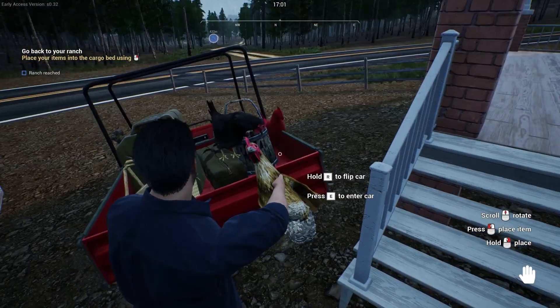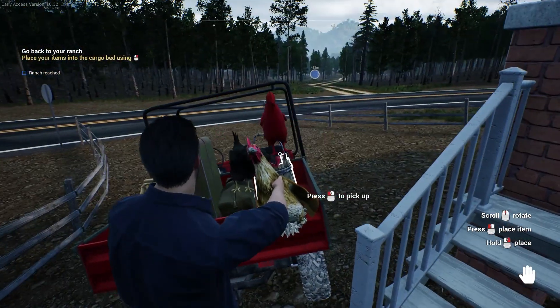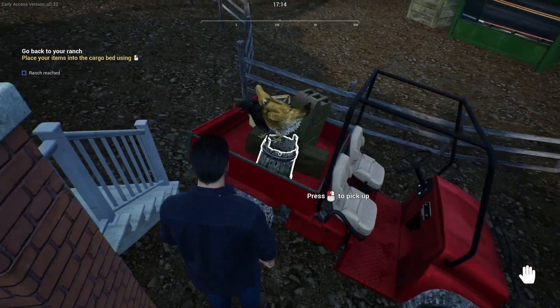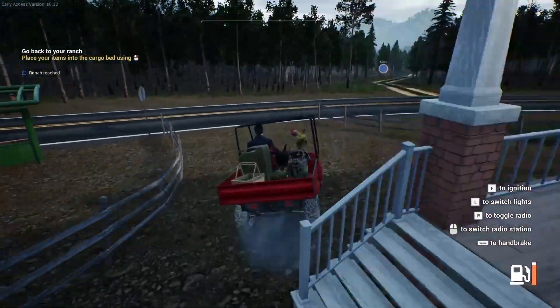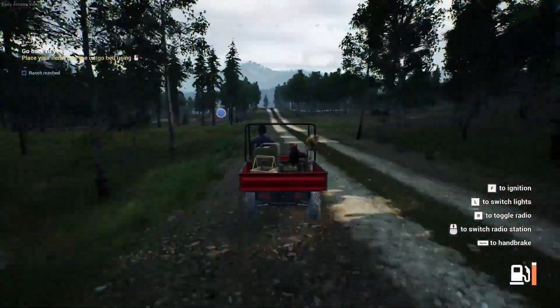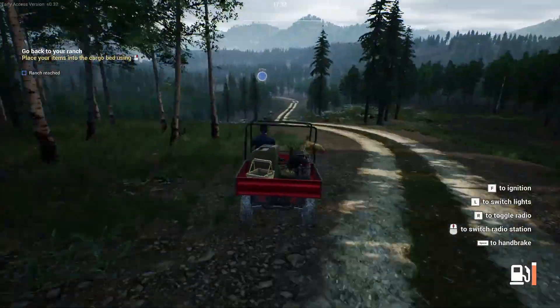Loading everything into the UTV can be a trick in itself. Getting the chickens in on top of everything else is comical and fun. Especially later on when you start harvesting wood and trying to get all that in there, and then venison from your deer hunting expeditions - stuff tends to fall out. It's pretty comical. Same thing with the driving, which is a little weird - it kind of veers constantly. It's not terrible but it's good for comic relief.